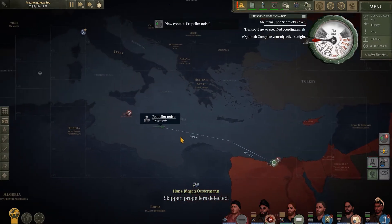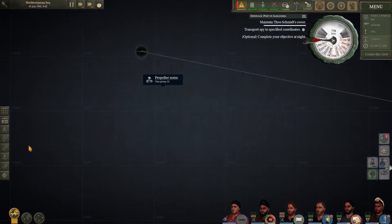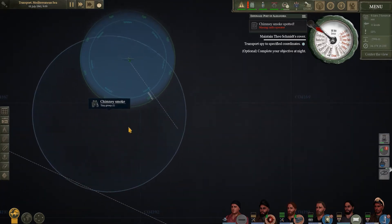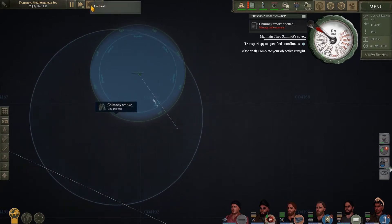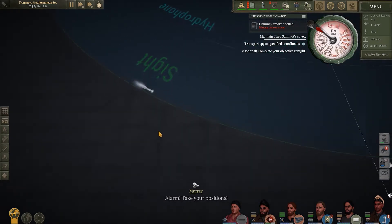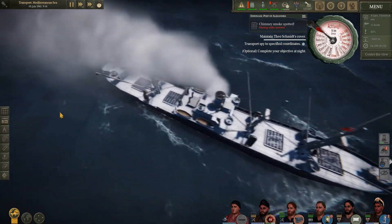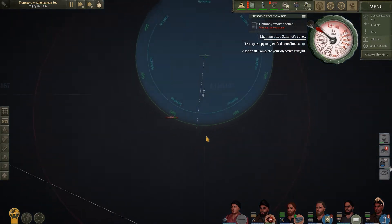We've picked up a lone ship on the hydrophone, so we're just going to begin plotting a course to intercept and see what we're dealing with. We've closed the gap, spotted some chimney smoke, and we're coming into visible range to see what we're dealing with. If we need to, we'll use a torpedo to sink it, or we might just use the deck gun depending on if it's armed or not. Looks like a T2 tanker, maybe a freighter.